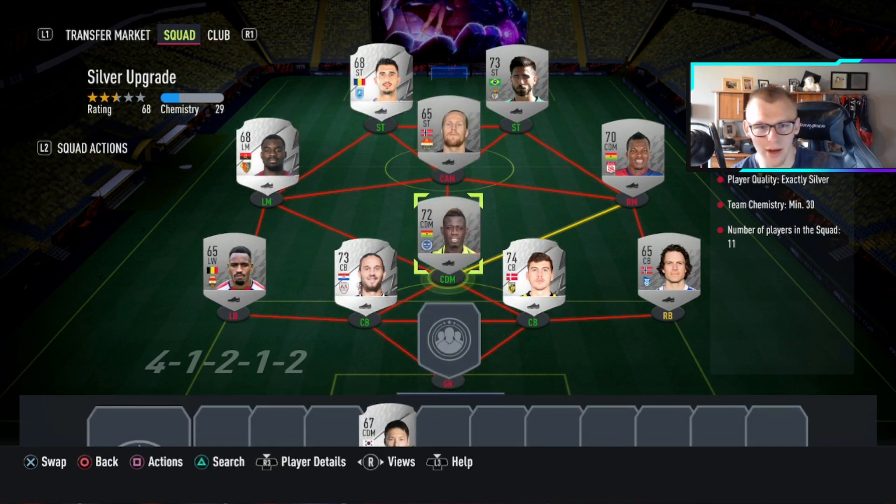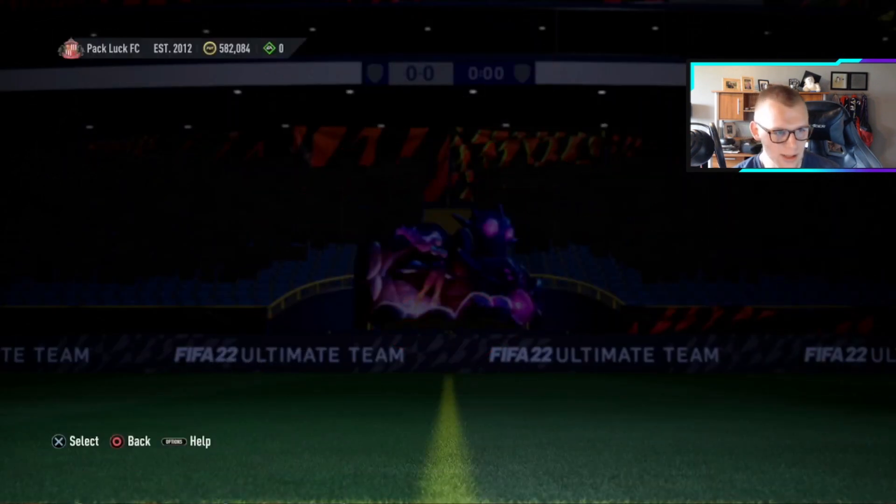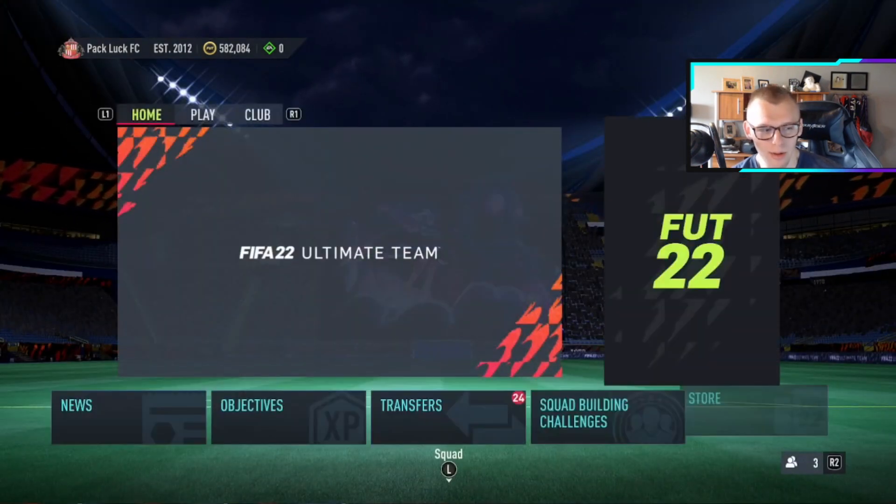If you're someone like me who does the bronze pack method, does the bronze upgrade, and works your way up, you can get a lot of untradeable silvers in your club that you can then put into this. If you haven't done the bronze pack method before or you're a little hesitant whether it'd be worth it this year, I highly recommend doing it.